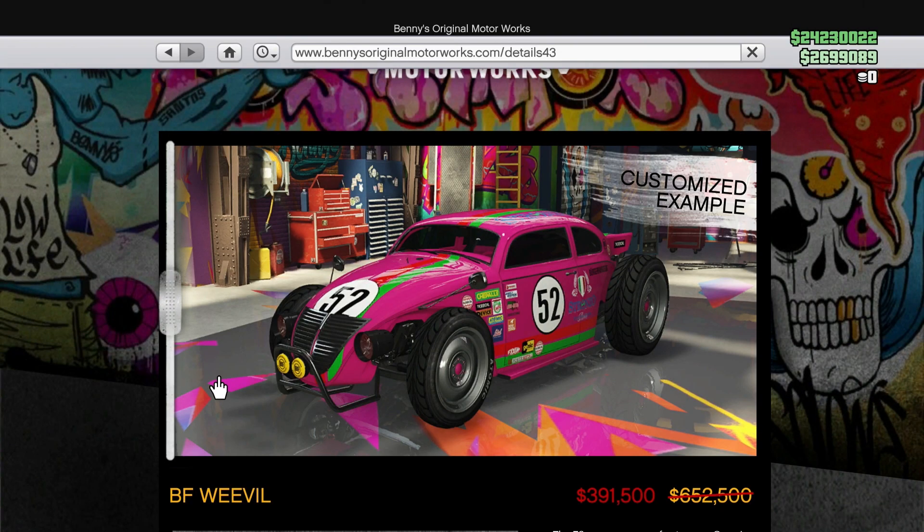Moving into the Drip Feed, we have a new vehicle this week — the Weevil Custom. The Weevil has been in the game for a long time. This is the custom version that you can now get from Benny's, which you're seeing on screen. And to go along with that, the normal Weevil is discounted this week as well.